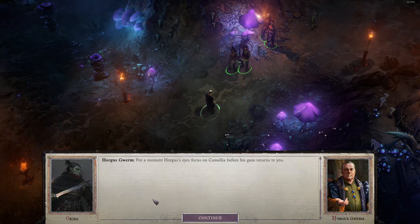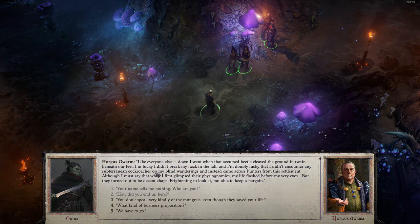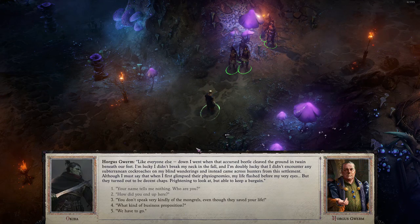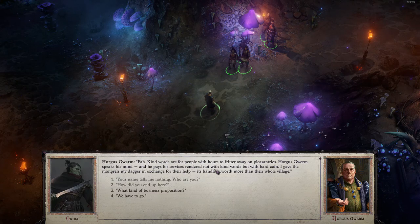He probably fell down like you did. 'Like everyone else — down I went when that accursed beetle cleaved the ground in twain beneath our feet. I'm lucky I didn't break my neck in the fall, and I'm double lucky that I didn't encounter any subterranean cockroaches on my blind wanderings, and instead came across hunters from this settlement. Although I must say, when I first glimpsed their physiognomies, my life flashed before my eyes, but they turned out to be decent chaps — frightening to look at, but able to keep a bargain.' 'You don't speak very kindly of the mongrels, even though they saved your life.' 'Kind words are for people with hours to fritter away on pleasantries. Horgus Gwurm speaks his mind, and he pays for services rendered — not with kind words, but with hard coin. Gave the mongrels my dagger in exchange for their help.'